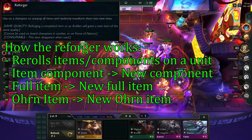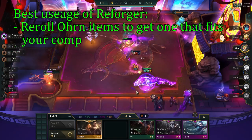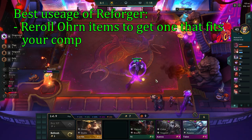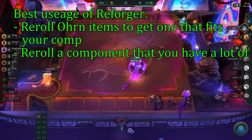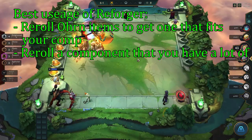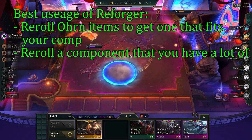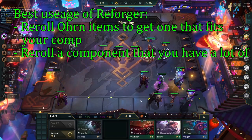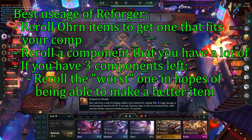If you reroll an oren item, you will get a different oren item. The best usage of this is to reroll oren items if you got one of the weaker ones or if the one you got doesn't fit well with your current comp. Another great usage is if you have one of those games where the game gives you nothing but cloaks and belts — then you can reroll one of those into a more usable component. A third usage is if you have gotten all of your components and you have 3 left.